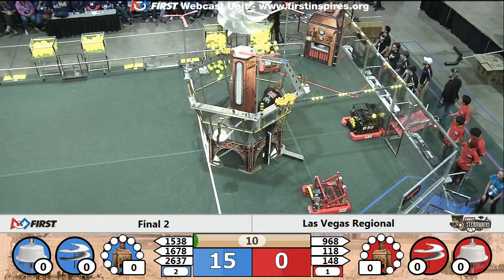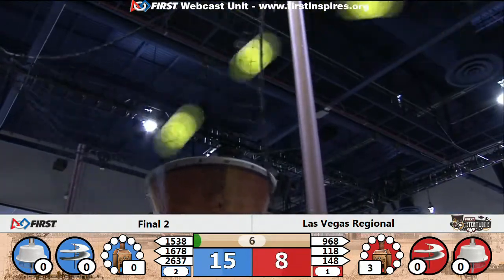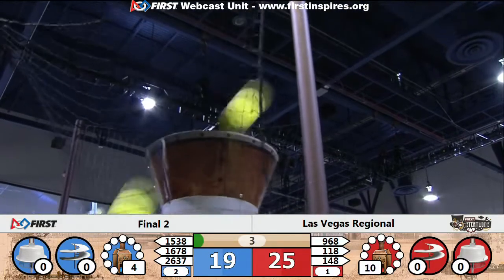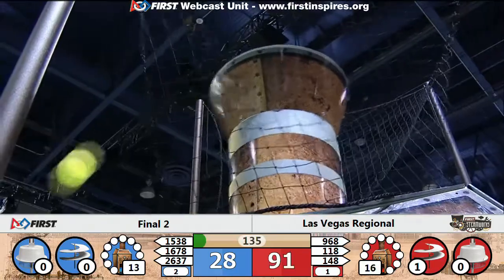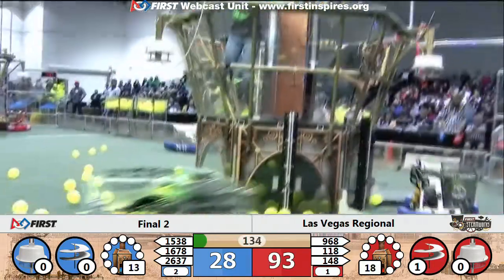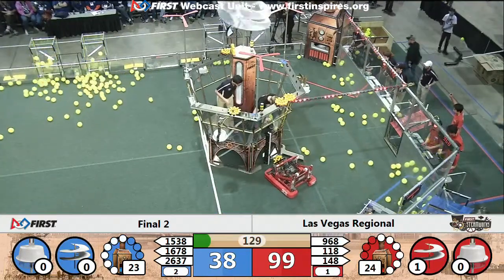1678 triggering their hopper. 148 and 118 joining together, taking shots at the Red Alliance's boiler. Both boilers just getting filled up. Looks like Blue Alliance is going to have a total of 13 KPA, Red Alliance 18. 99 to 36 lead right now for the Red Alliance.